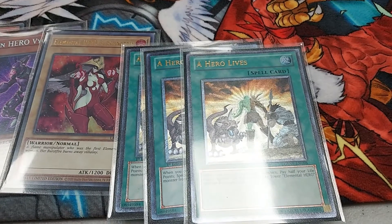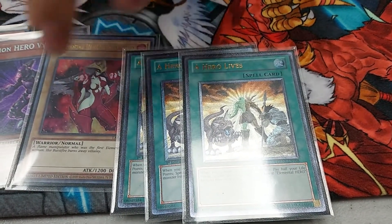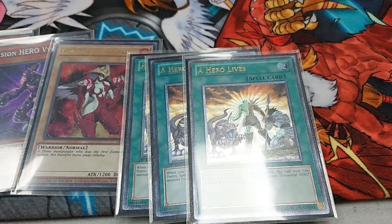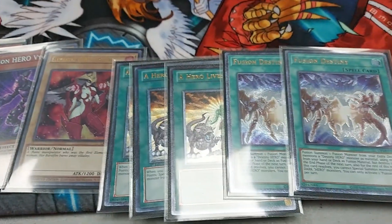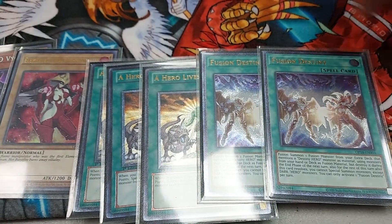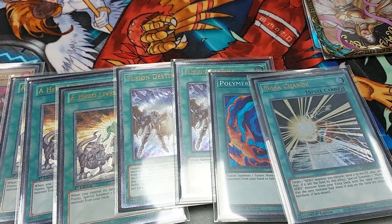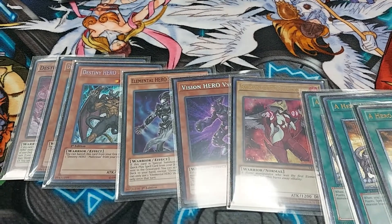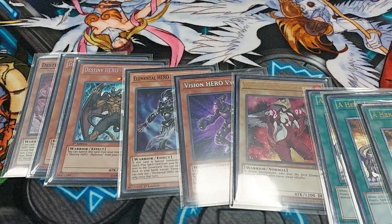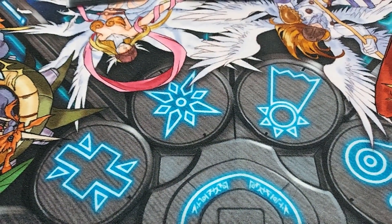Most importantly, she's summonable off of Hero Libs. Trying to find Elemental Heroes that fit this requirement - apparently there's only 4, one of them's not a warrior. The other one's Avion, which is fine, but there's a small reason why Bristinitrix is a tiny bit better. So we run 3 Hero Libs to cheat out Bristinitrix, 2 Fusion Destinies to sac people. I drew into Fusion Destiny 4 times today in my opener. And then Kali and Mass Change.